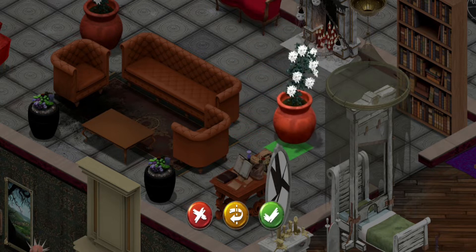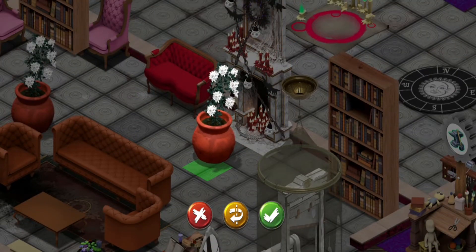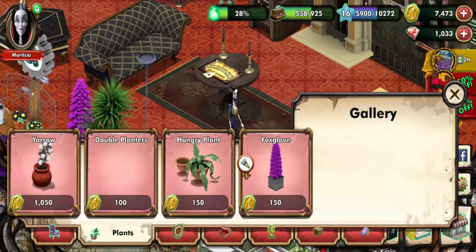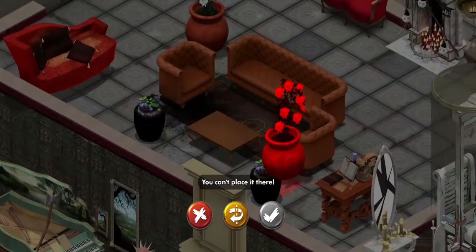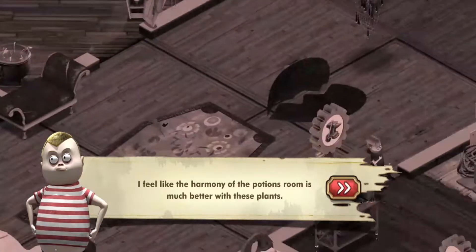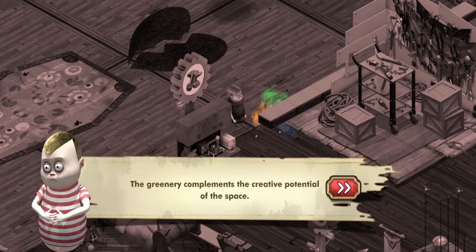I can't put it there for some reason — logic and the size is just ridiculous. I'm not even putting it in the room it's supposed to be in, I guess. Now we're going to try to fit this somewhere. Let's put it in the corner. 'I feel like the harmony of the potion room is much better with these plants — the greenery complements the creative potential of the space.'